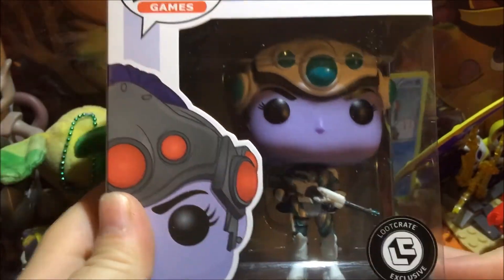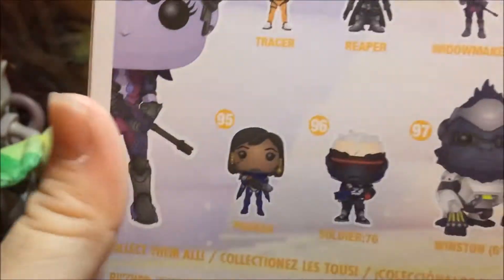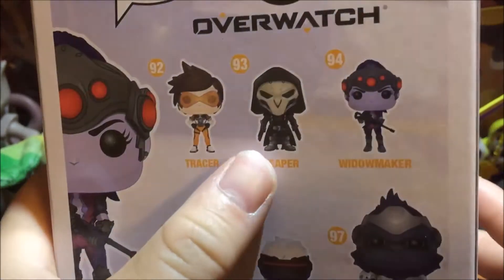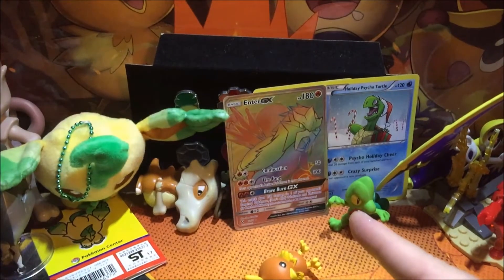Funko Pop Friday! Here we go — Loot Crate exclusive Widowmaker. The other version is in a regular outfit, but this one is in white as an exclusive. Pretty sick — it's number 94. I've got other Pops here too: Tracer in two different colors, Pharah in one color, Winston, and a Reaper exclusive from Loot Crate.